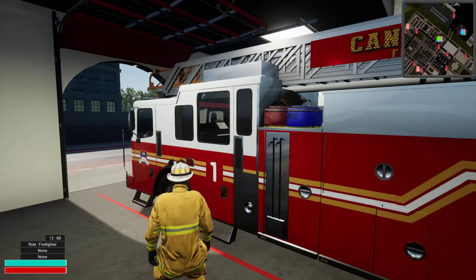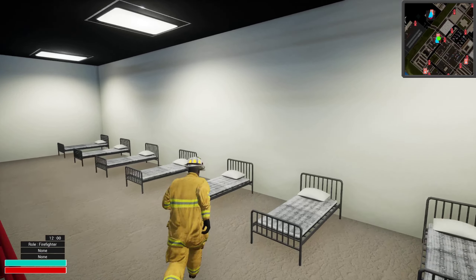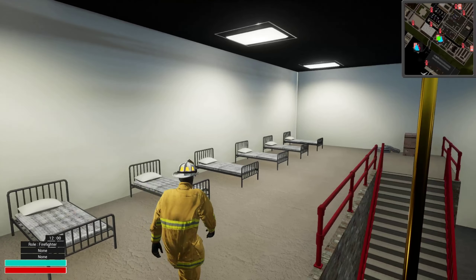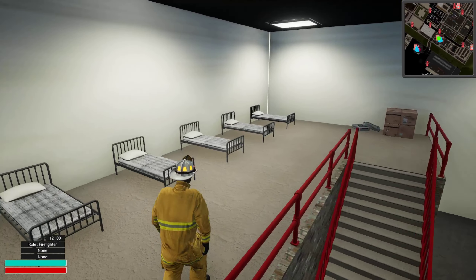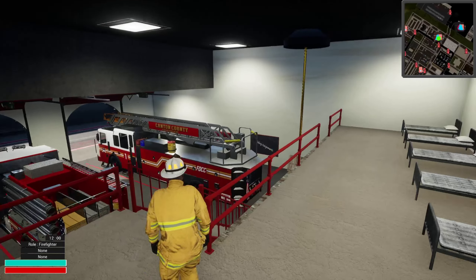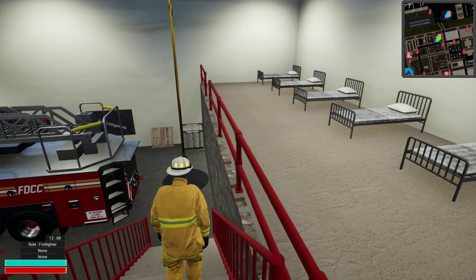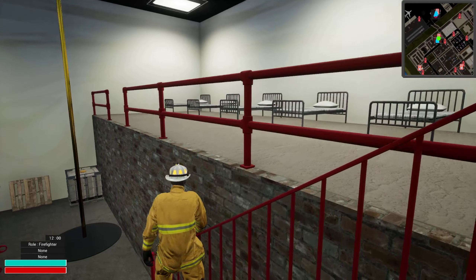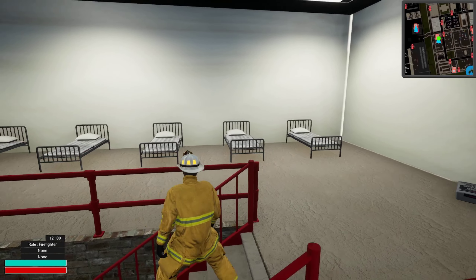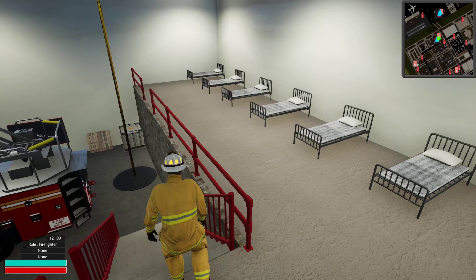Of course, this is not very realistic because, for starters, you're going to be inhaling all of the carbon monoxide fumes from the vehicles. There's supposed to be a ventilation system — a large yellow hose that comes from the ceiling that you attach to the tailpipe of the vehicle, and that pushes all the carbon monoxide out of the building or out of the engine quarters.